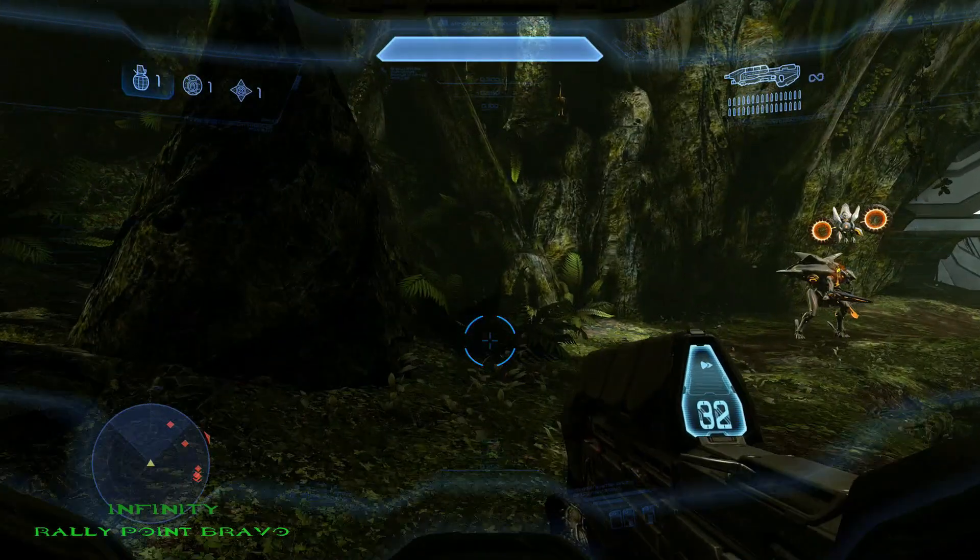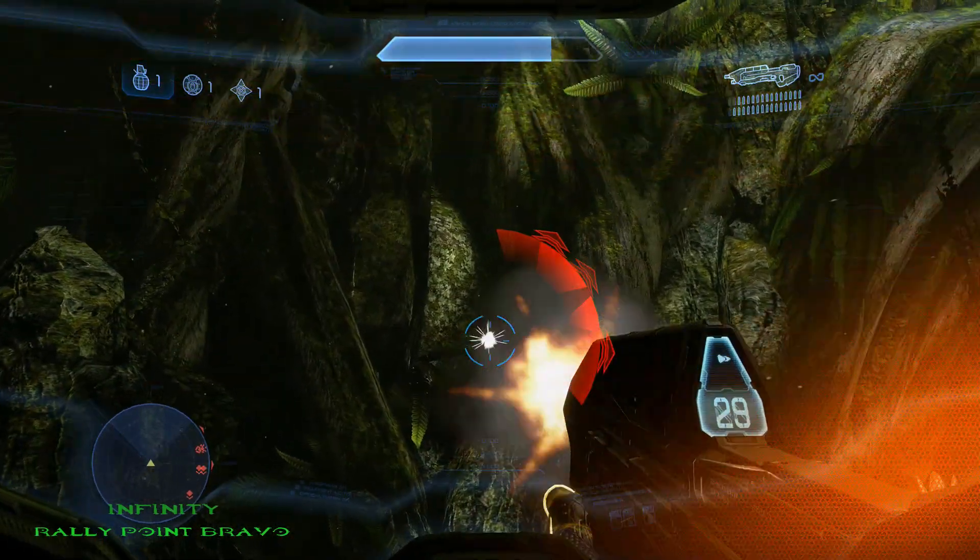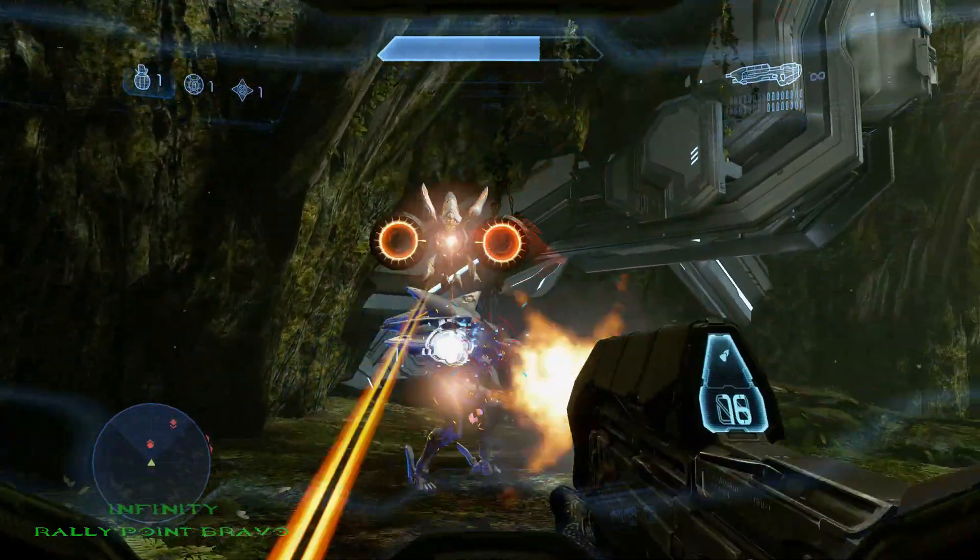The second mulligan on Infinity is located right at Rally Point Bravo. You'll see it right there on the tree vine next to the door that you have to open.